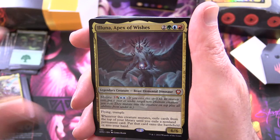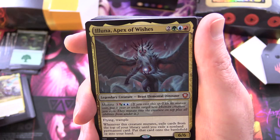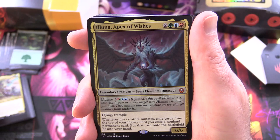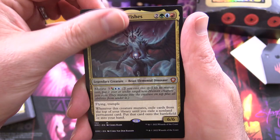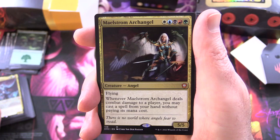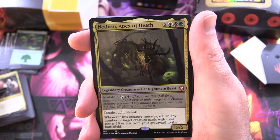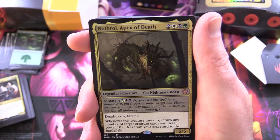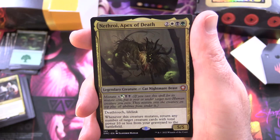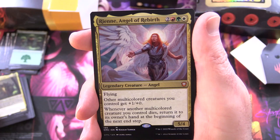Lunar Apex of Wishes from Ikoria: legendary creature beast elemental dinosaur, 6/6 for five — has mutate; flying and trample; whenever this creature mutates, reveal cards from the top of your library until you reveal a non-land permanent card, put that card onto the battlefield or into your hand — basically stacking the cards for each mutation you add. Maelstrom Archangel: creature angel, 5/5 for every colour — another mythic; flying; whenever it deals combat damage to a player, you may cast a spell from your hand without paying its mana cost. Nethroi, Apex of Death: another from Ikoria — legendary creature cat nightmare beast, 5/5 for five — has mutate; deathtouch, lifelink; whenever this creature mutates, return any number of target creature cards with total power 10 or less from your graveyard to the battlefield.